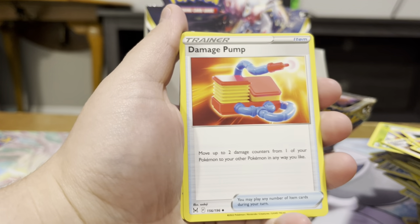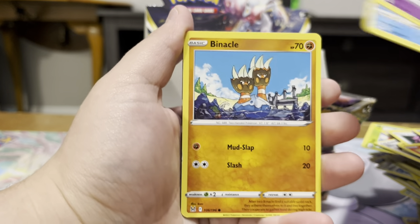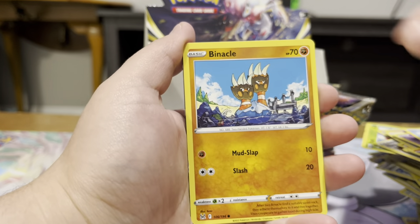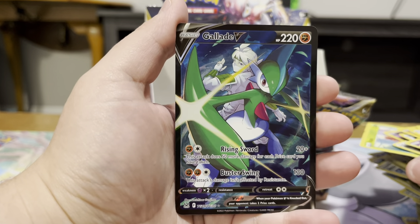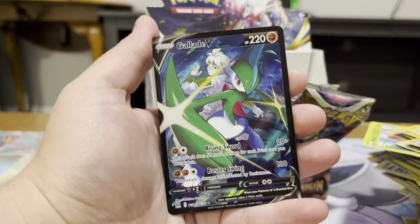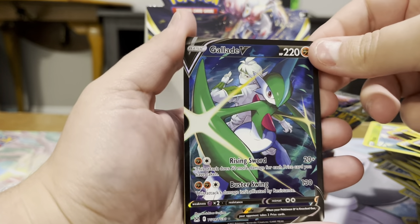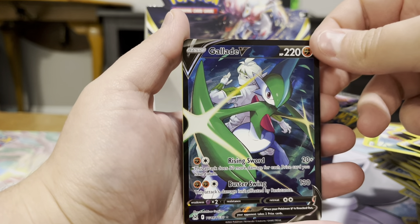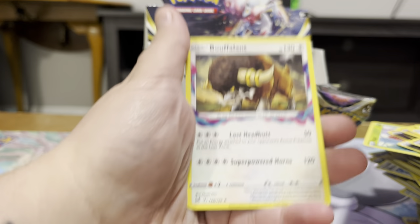Vamos now — Damage Pump, there we go. Serperior, Mawile, Shellos, Binacle, Porygon, Ducklett. Yo! Okay! Gallade V — that is so cool looking. It's just all ready for action. And a Bouffalant.